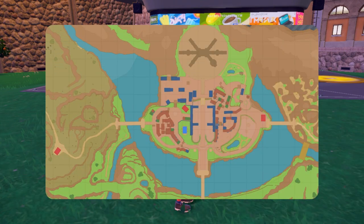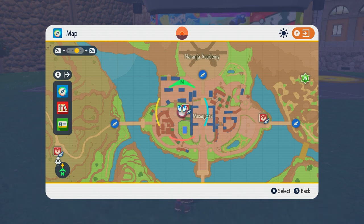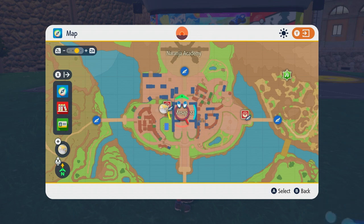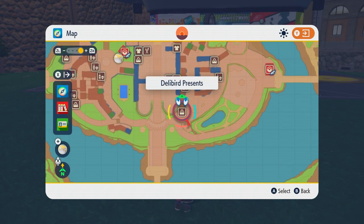So he's EV trained by the way, if you couldn't tell. The first thing we're going to want to do is actually pick up the power items, which are located in Mesagoza immediately once you get to this town. The place that you can get the power items is right here in the Delibird Presents.